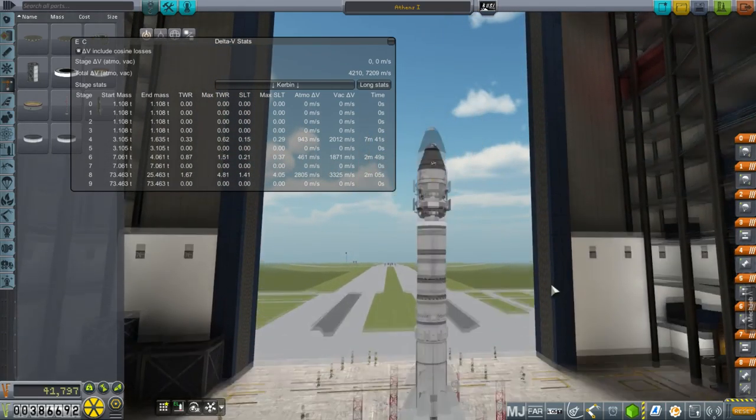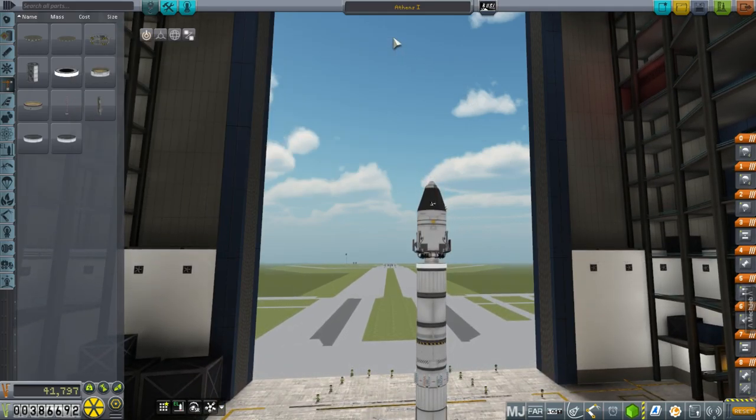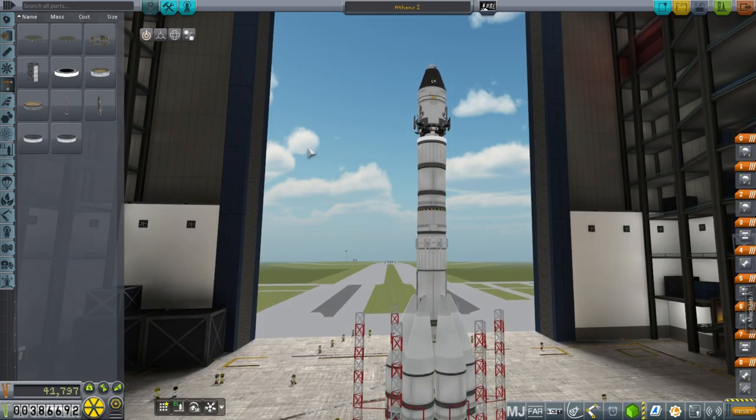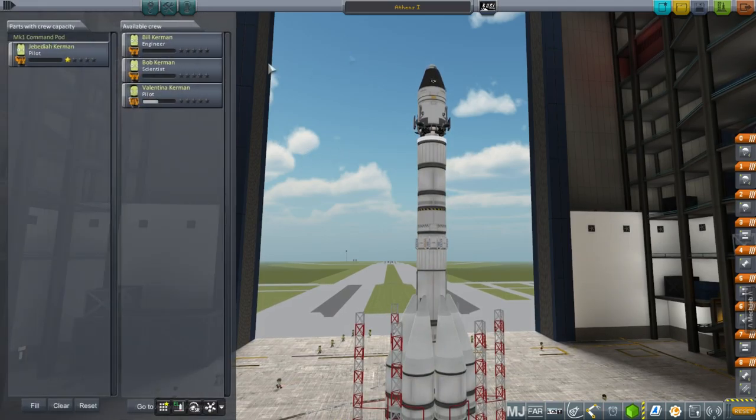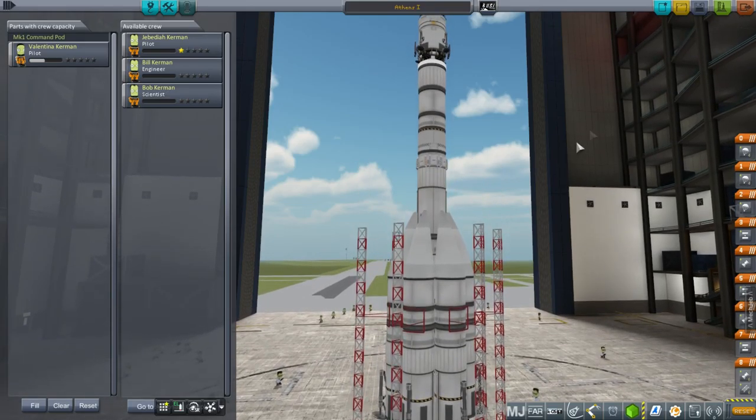Our crew: Jebediah has an extra point over Valentina, so I'm going to send Valentina this time. On that note, I'll take it out to the launch pad and we'll see how it goes.